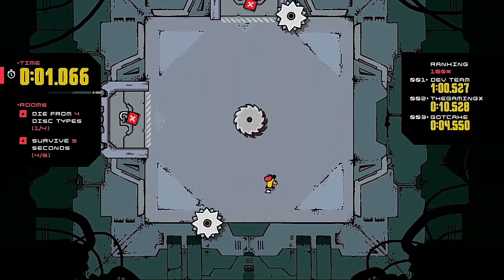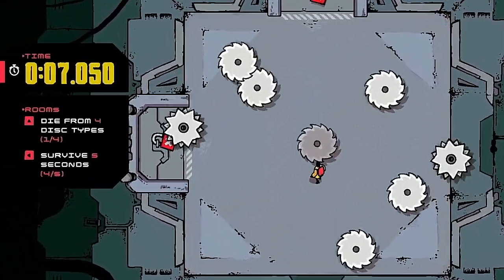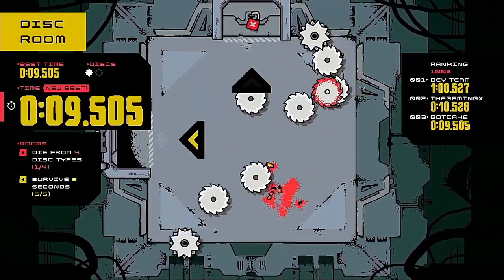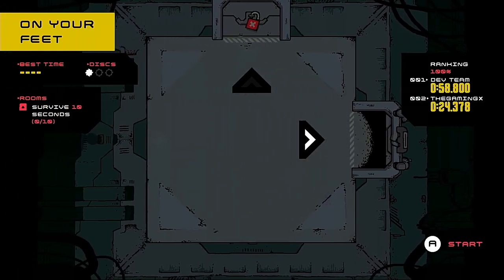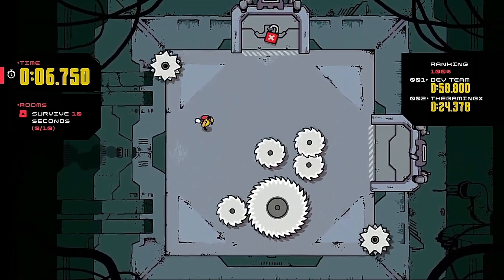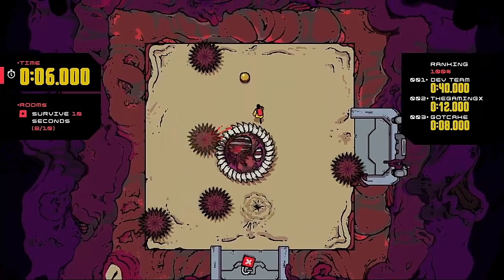The game does a very good job of explaining the first room's rule sets without the need for words. But if you are still unsure what to do, in each room a set of objectives is displayed on the left side of the screen, and each of these is linked to opening the locked doors around the sides of the room. The main objective of the game is to work your way through the ship's rooms in order to discover its secrets and purpose.